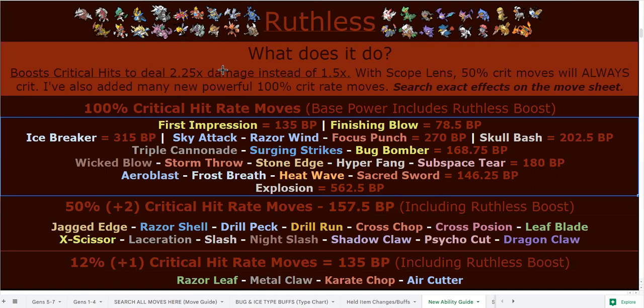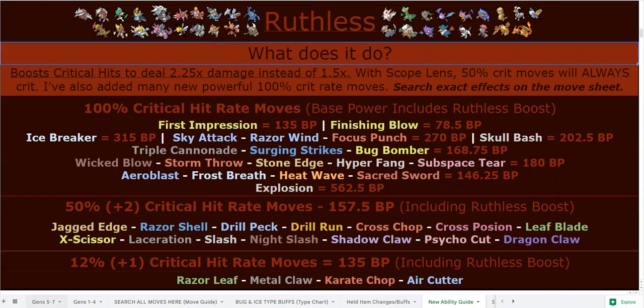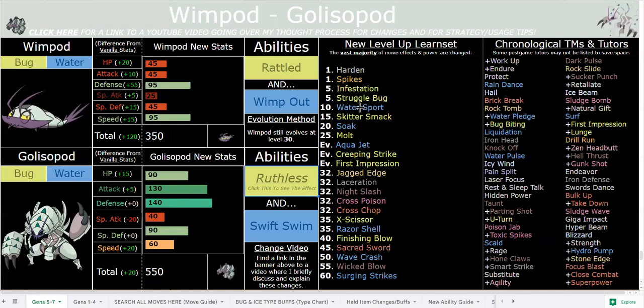All you have to do to make those crit is slap on a Scope Lens, which is a lot more balanced — that's why the guaranteed crit moves are later in the game, besides First Impression. That's why Surging Strikes and Wicked Blow are late game. Those moves are widely distributed in this hack. Pretty much all the Pokémon on the moves list get those moves, and tons of regular Pokémon get them. Those moves alone are very strong — X-Scissor or Razor Shell are really strong. You don't even need anything else when it comes to crit moves. The coverage moves are there, though — they're super nice.